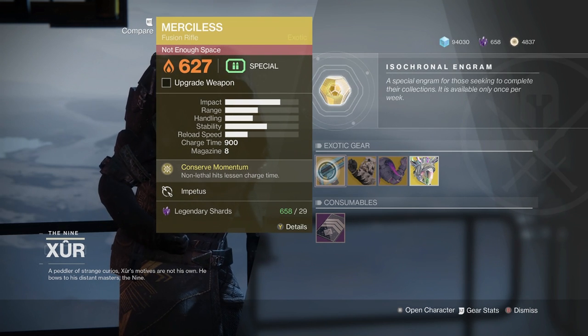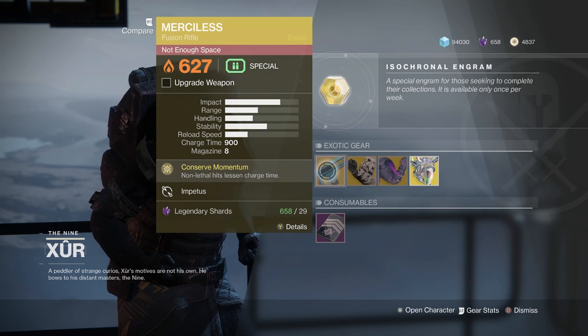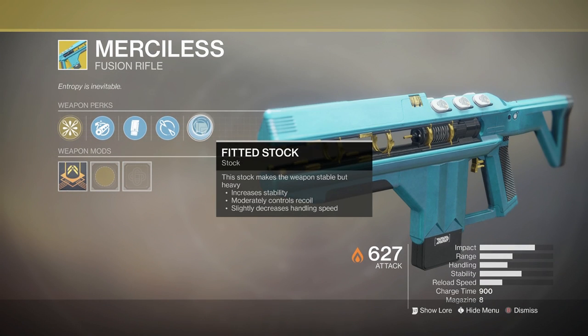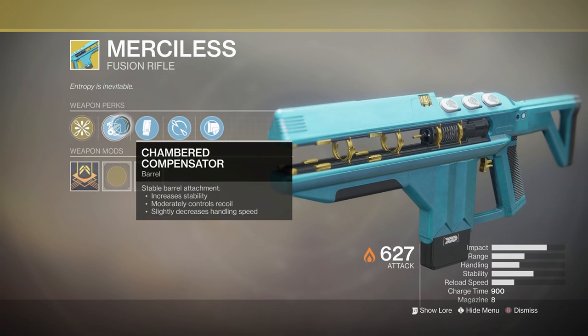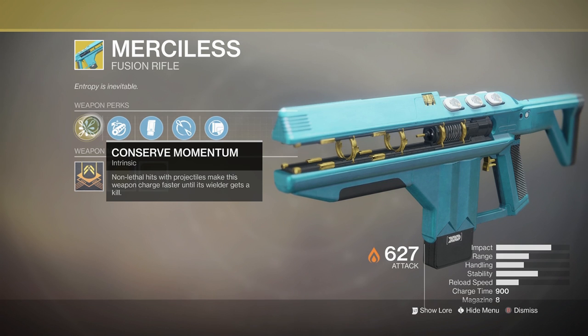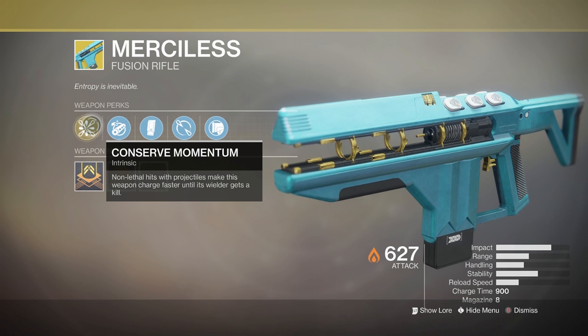For today, Xur has the Merciless, which is an amazing gun — the highest DPS fusion rifle in the game. So if you haven't got it, go ahead and pick it up. It has Fitted Stock, Impetus, Extended Mag, Chamber Compensator, and the main perk Conserve Momentum: non-lethal hits with projectiles make this weapon charge faster until the wielder gets a kill.